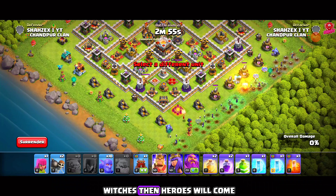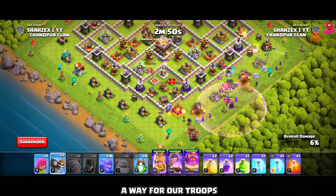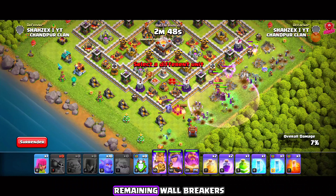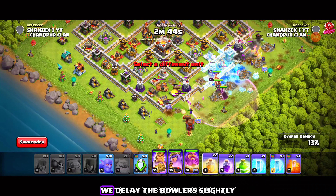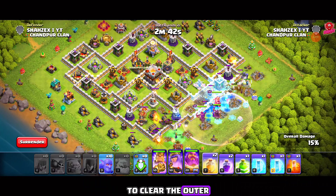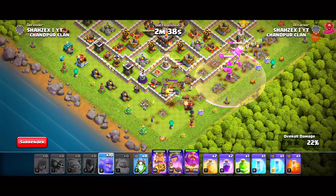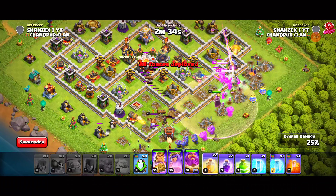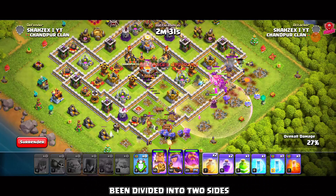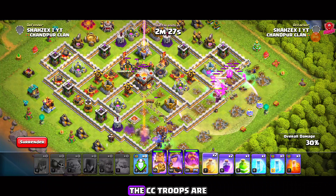It's essential to time the Warden's ability carefully because the Eagle Artillery's damage is high and can wipe out large groups of troops. If you have any remaining freeze spells, use them on the artillery before it fires another shot. Freeze first, then poison, then follow up with a rage spell on the queen and healers. Even though my timing with the Warden's ability and spell placement was off, the attack remained strong. Now let's move on to the third strategy.